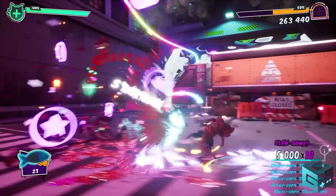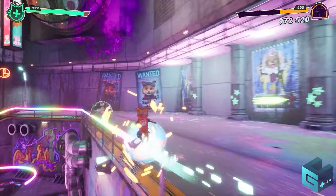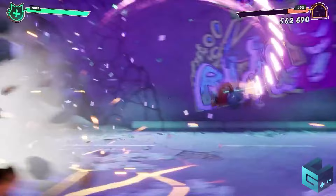Skate and slice everything with Frank's built-in razor blades that he loves to use. Next is the slam wheel that will crunch and bash everything that comes in its way. Charge it in the air to unleash some hell on bigger enemies, or just slam everything in your path.